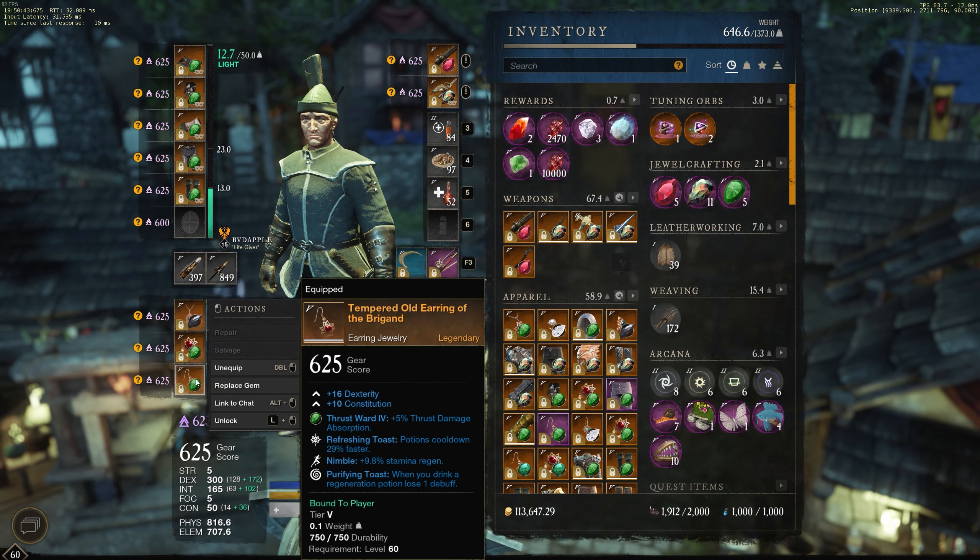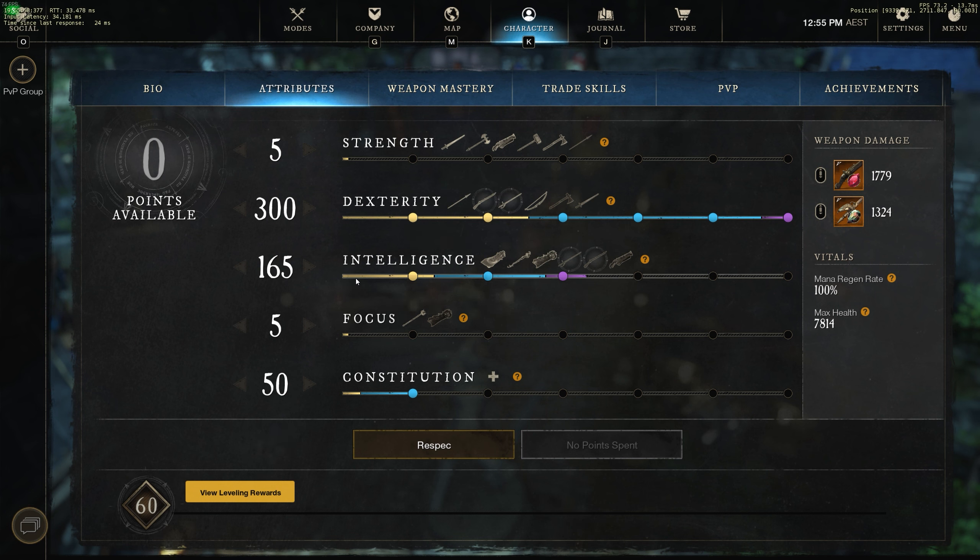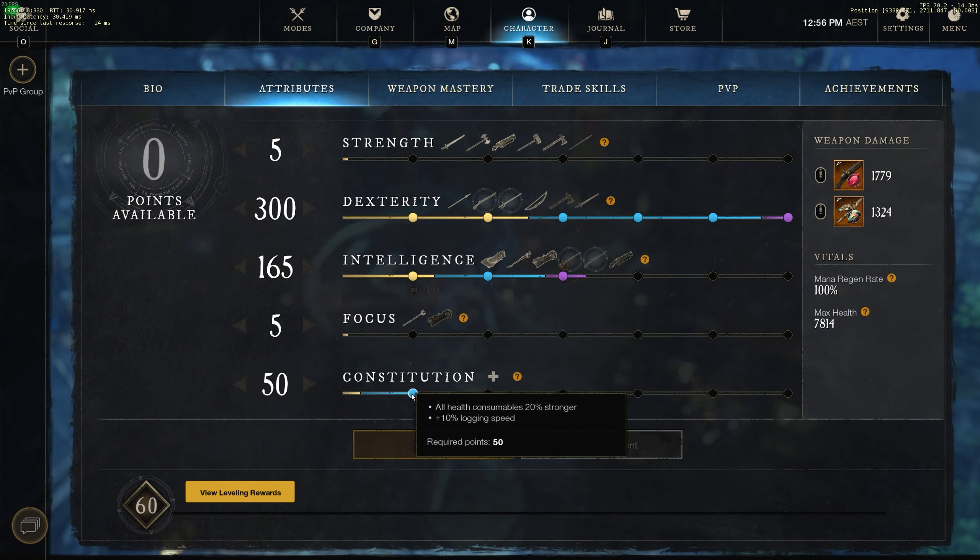For my musket I run flame attune and enchanted — the other perk doesn't matter too much. That's already better than infamy. For my attributes I run 300 dex, 165 int, and 50 con.